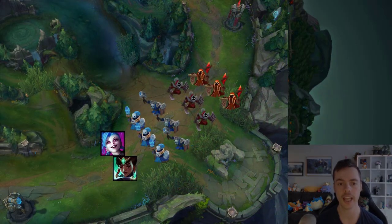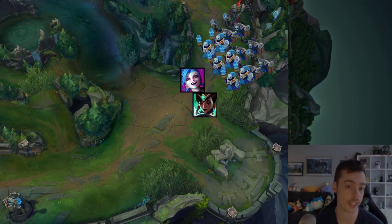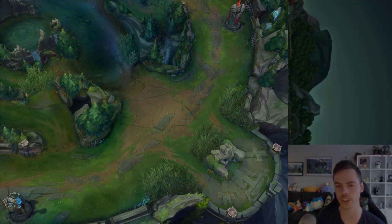Starting when we are ahead, our base timer is ideally after crashing a wave into the enemy tower, and preferably a stacked wave. The reason we would rather crash a stacked wave is so that it's hard to prevent that crash from the enemy side. A single wave can sometimes be held outside the enemy tower. It's going to depend on the enemy's tempo and your shove speed, but it's a good rule of thumb to try and crash stacked waves instead of single waves.